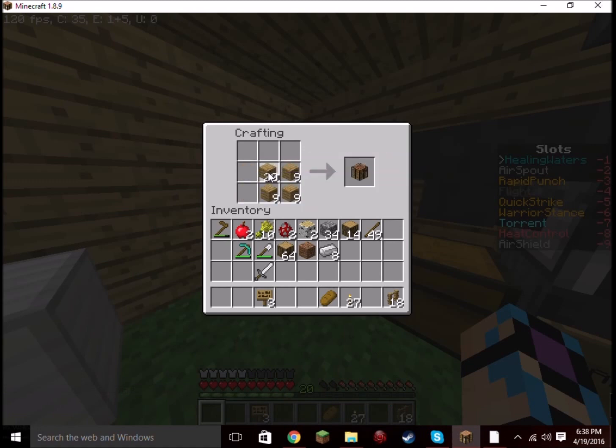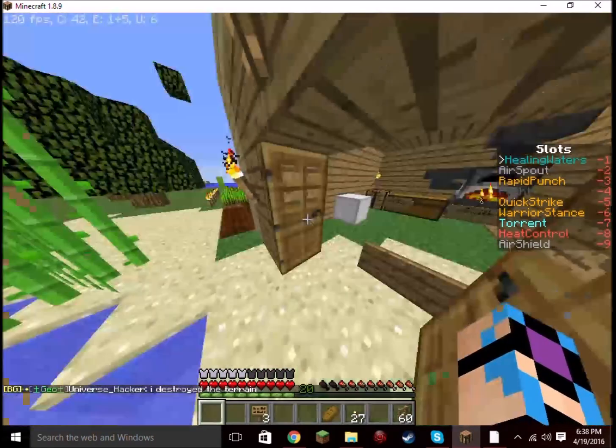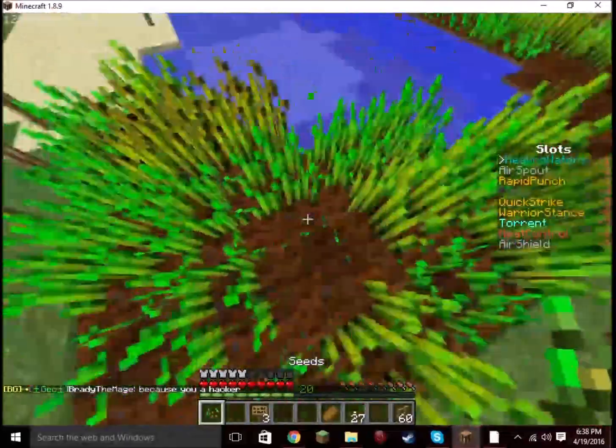Not at all what I meant to do — there we go. Let's just make a very small pen. Looks like we already have some wheat that has grown. This will be great for helping us to breed some more cows.